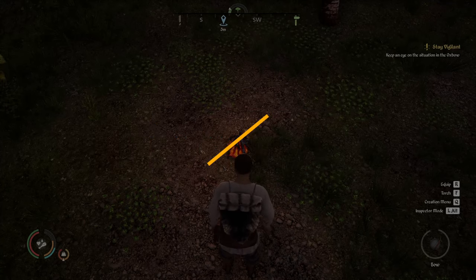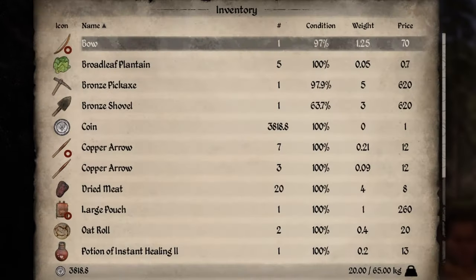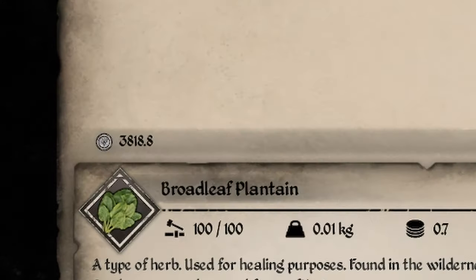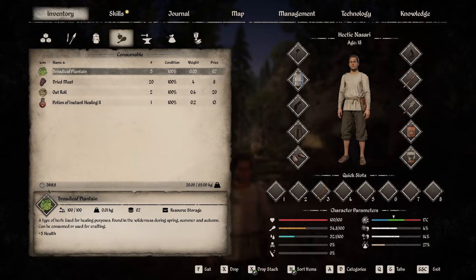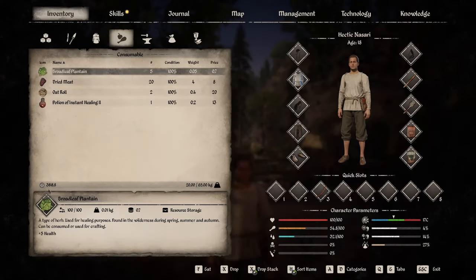I've gone back into town, crafted all of the roach, pike, and perch into roasted fish meat, and sold all of it back to the vendors here in Astoya. I've now got 3,818 coins. This is after taking a ride over here with the Wagoneer at 130 coins, and after buying the large pouch and the simple large backpack, which cost close to 800 coins. So with all of that, we've already made over 4,000 coins in the first day.